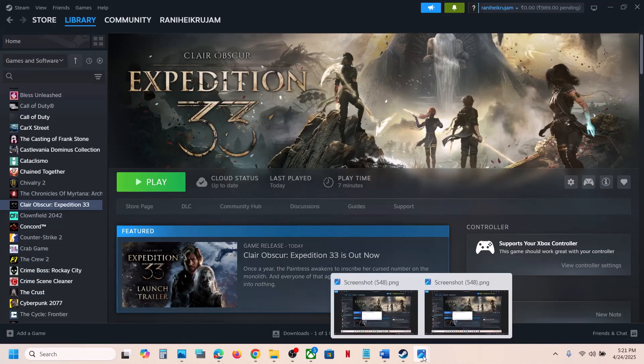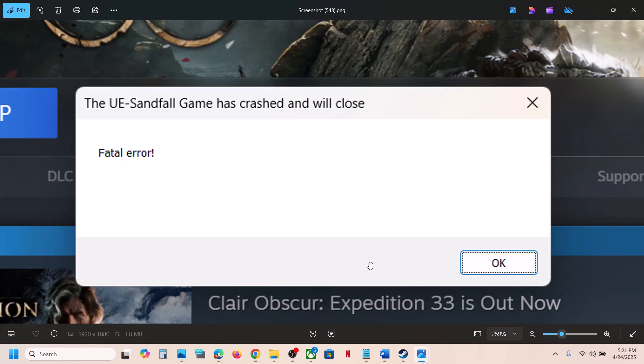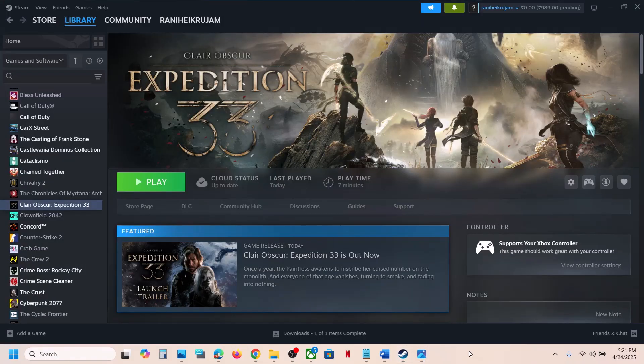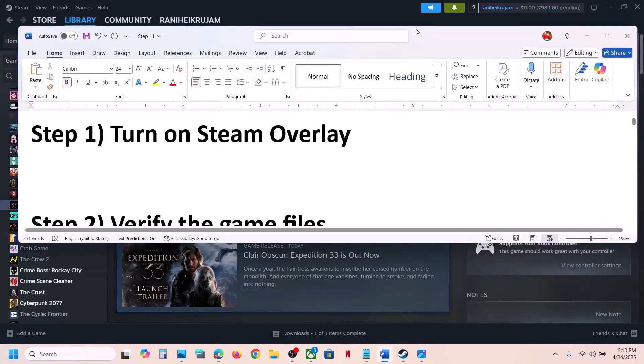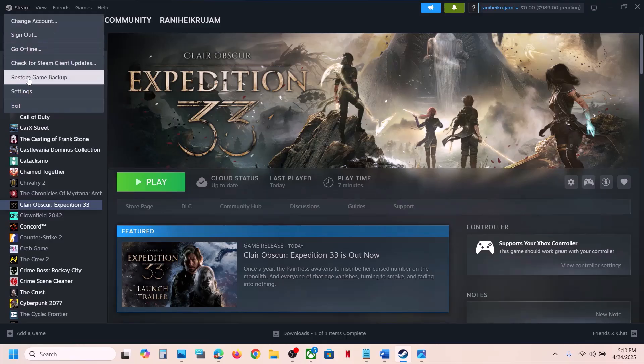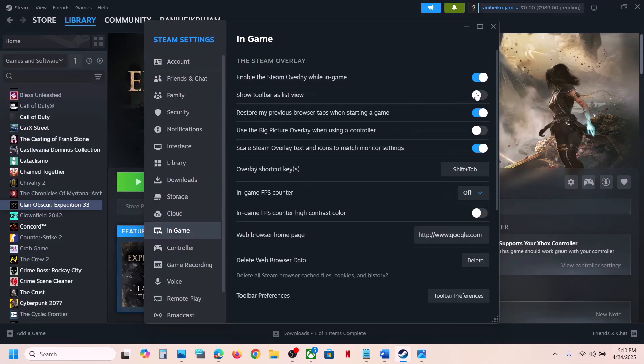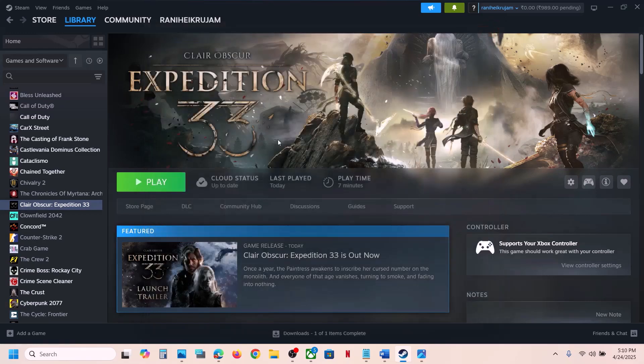Hello guys, welcome to my channel. Today in this video I'm going to show you how to fix fatal error or low level fatal error with the game on your Windows computer. The first step is to turn on Steam overlay. For this, go to Steam at the top left, click on the Steam option, go to Settings, go to the In-Game option, and you can see the option which says 'Enable the Steam overlay while in game.' If this is off, you can turn it on.